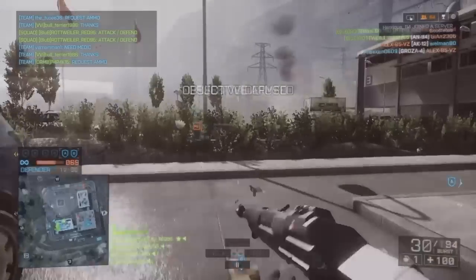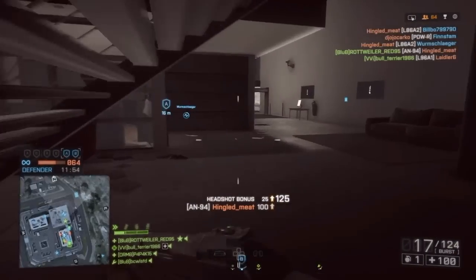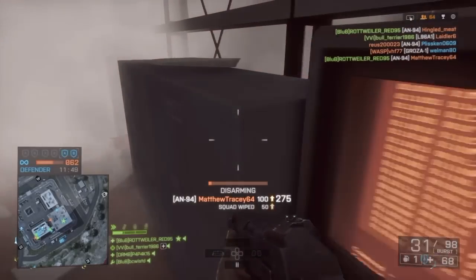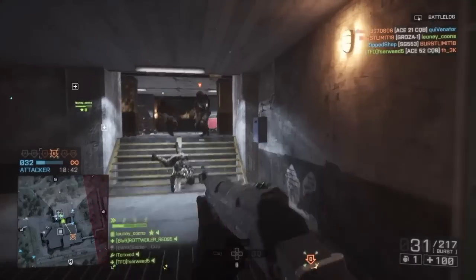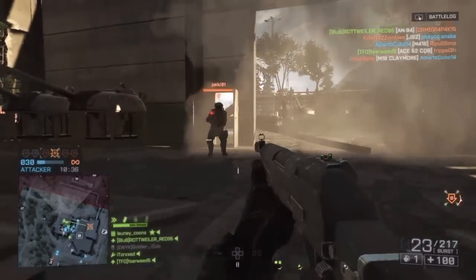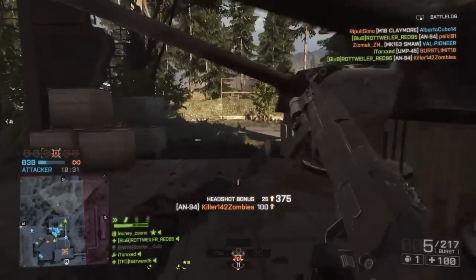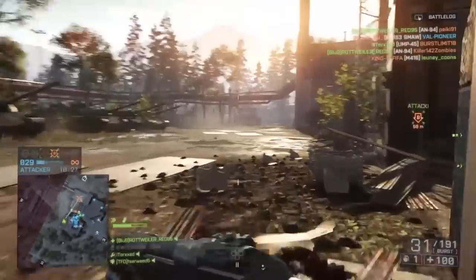In full auto the gun fires at 600 rounds per minute, and on burst it fires at 1200 rounds per minute with a 700 burst-per-minute delay. These projectiles fly out of the barrel at 620 meters per second, or 350 meters per second suppressed, and the rifle is zeroed at 75 meters. Reload is one of the gun's weak spots, with a 3.5 second reload whilst empty and a 2.4 second reload with a round in the chamber.